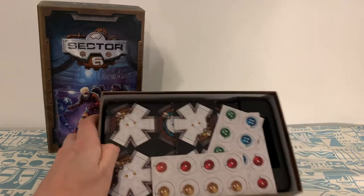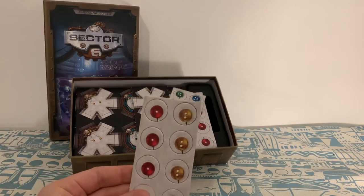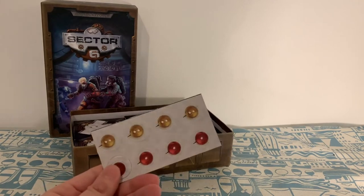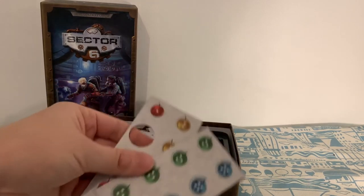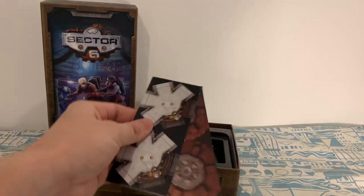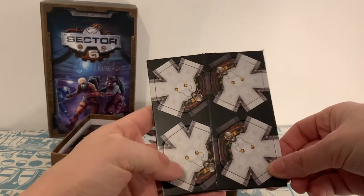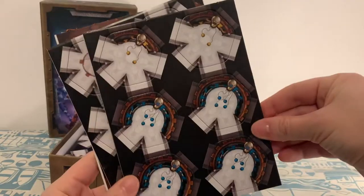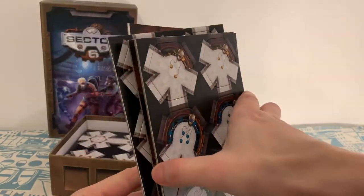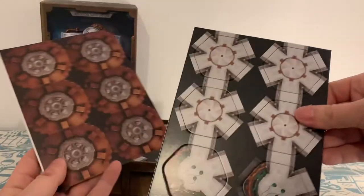The rest of the box has a bunch of tiles and tokens, and there are also some minis in there. We've got some tiles here — some red and yellow ones, blue and green. The tokens pop out very easily. Nice artwork on the tiles. I assume the different colors actually mean different things — maybe they're the type of oxygen you can pick up. You get a ton of tiles in this game.